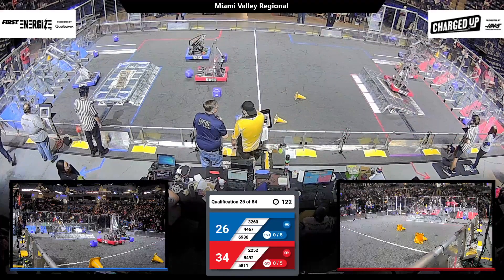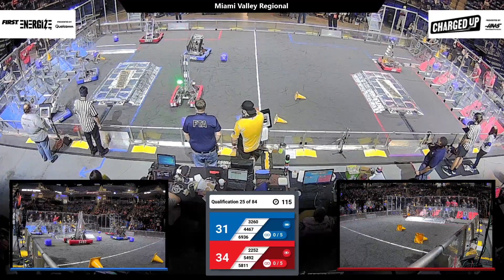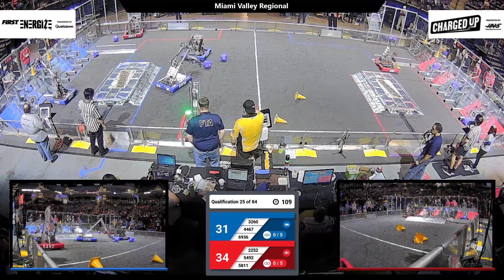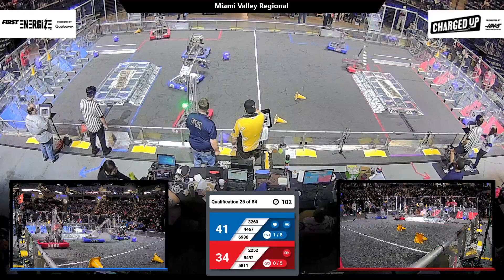Red Alliance with the advantage. Riding along with 44-67. They've selected a node, capped it with one of the yellow coins, picking up an additional 5 points for their alliance.